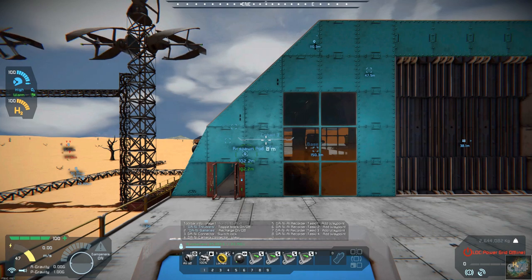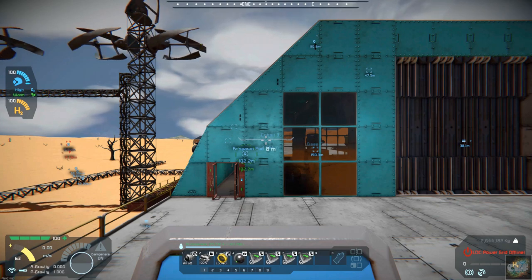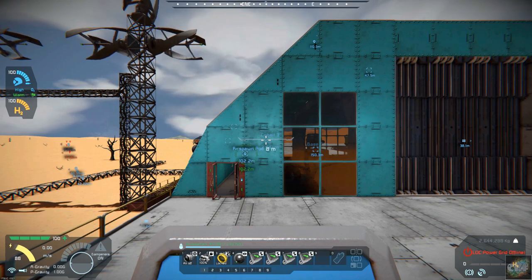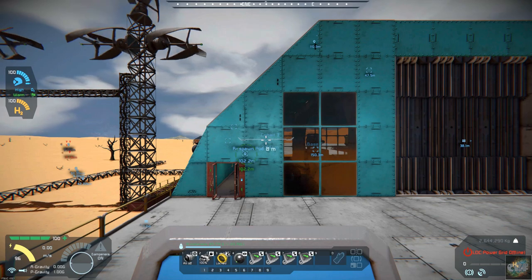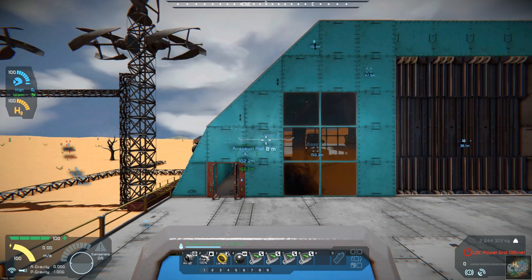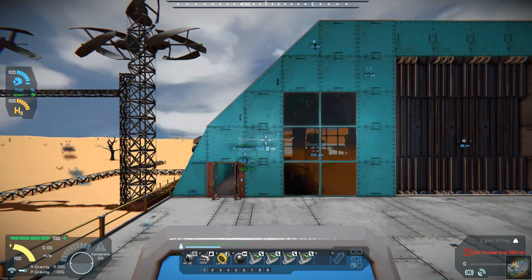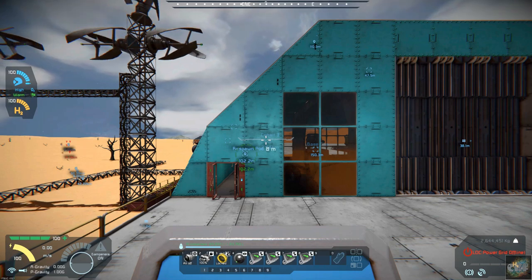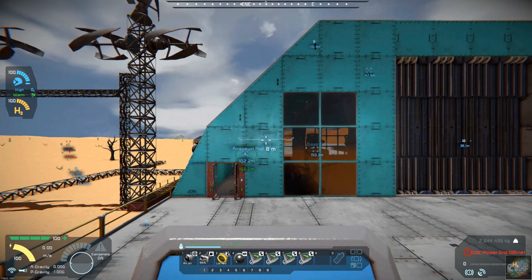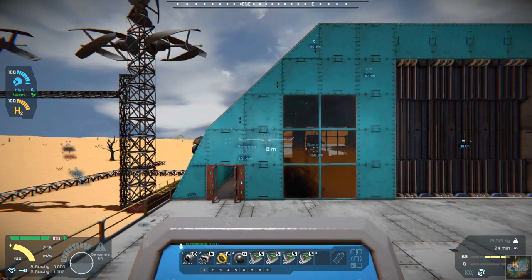I've already grabbed all the parts I need for a sorter and grabbed some extra steel. I already have a connector over there, so I'll be able to grind it down and then move everything up above, then be able to land and collect some nickel and come back. Let's see how this is going to go — we're locked, let's switch that over, turn our engines on, unlock, and lift off.